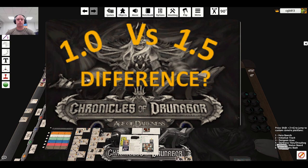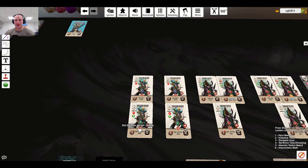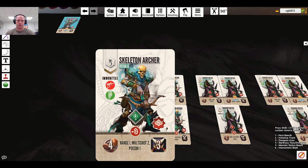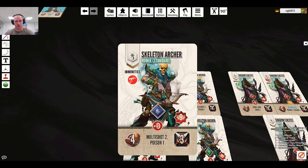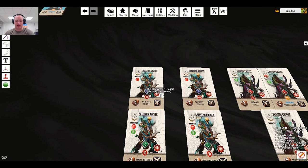Starting with the monsters — on average, health has increased by three points. I have them all laid out: bottom is the old, top is the new. The old skeleton archer rookie had six health, three damage, range one, multi-shot two, and poison two. Now they have nine health, three damage, multi-shot two, poison one, and range one, and they're immune to bleed instead of bleed and poison.